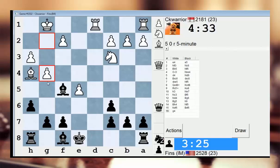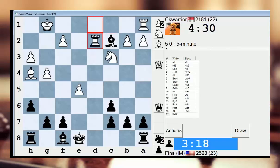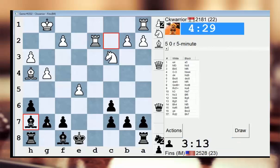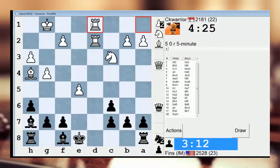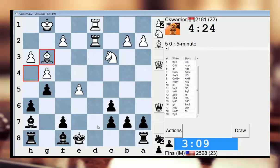He's threatening mate, so let's say g5. That isn't right. You can't do this, I don't think. It's kind of annoying — it's a somewhat forcing line. He's going to double up now, I have to go g5. Now he's going to play rook d7 next move. So what to do about that? Bishop e7 seems normal, but I'm pretty passive after that. What about bishop c5, rook d7, bishop d6? Or bishop e7, rook d7, bishop d6.